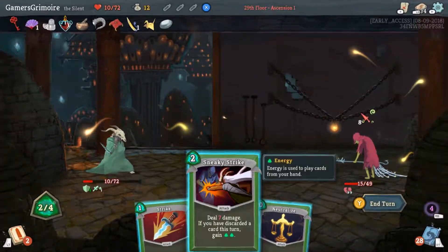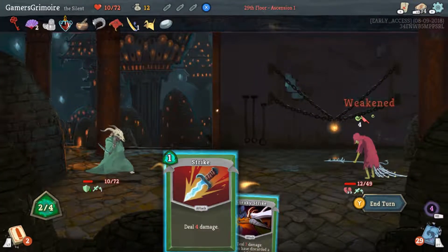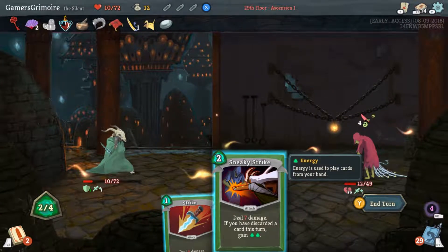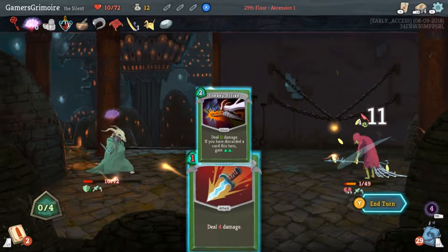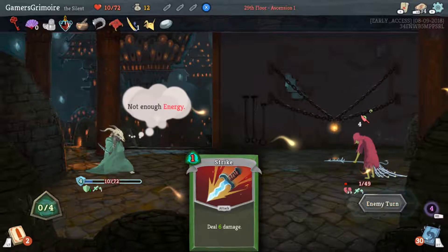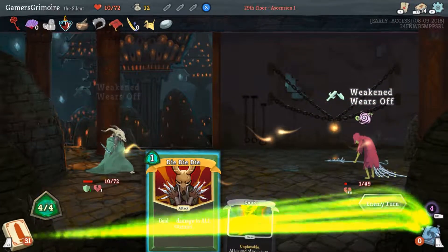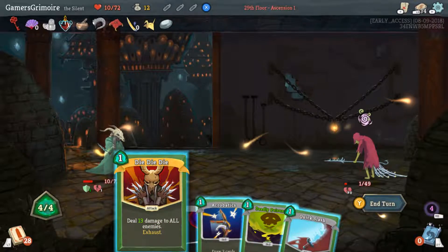Neutralize him first. He's so close to dead. He doesn't attack this pass, and he deals no damage because you weakened him. Now he's dead — murder his ass, we're living!